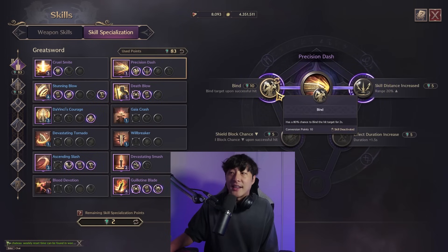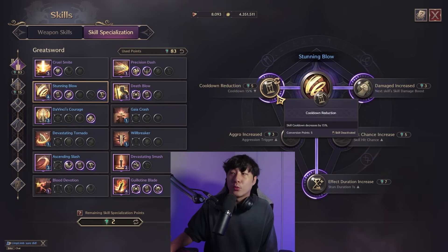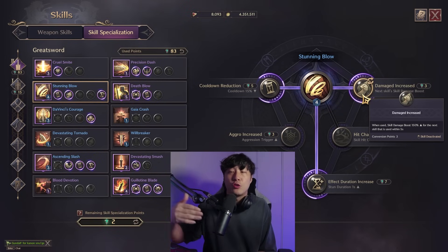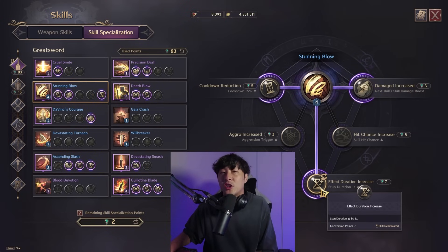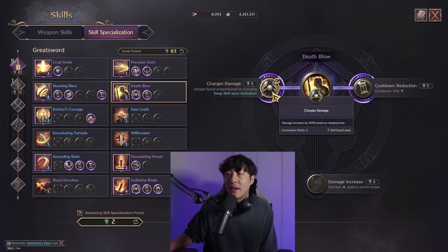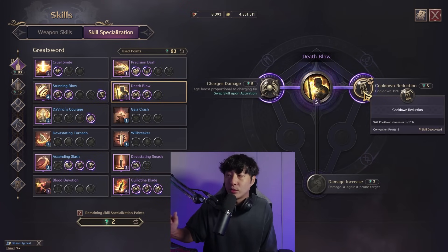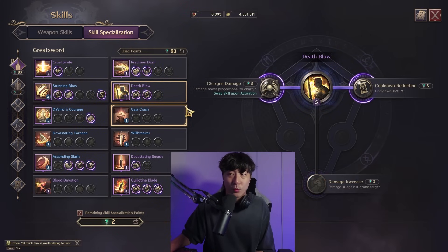Stunning Blow: I take Reduce Cooldown to maximize uptime. I also take the Skill Damage Boost, which juices the next ability, and the Stun Duration plus one. Death Blow is one of my two nukes. I take Charges Damage — this makes it an actual charge rather than an instacast, and when you charge it all the way, it hits like an absolute truck. I reduce the cooldown on this, and I don't take damage to prone targets because I use a different ability when targets are prone.